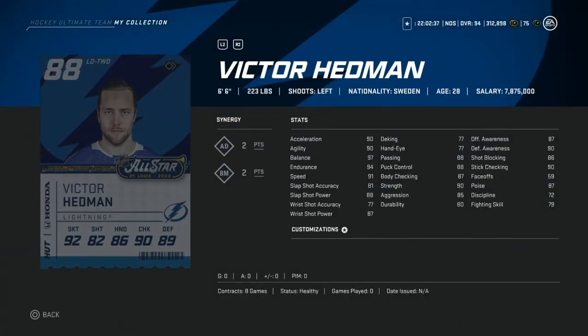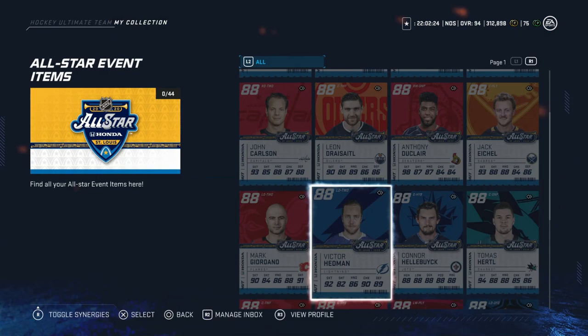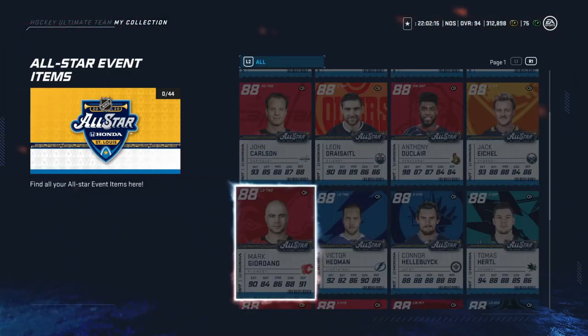Victor Hedman. 6'6", 220 — 90 skating. This is a hard pass for me. He would have to win an event and I don't know what event he would play in. He's probably not going to score. There are far better Hedman cards. Don't overpay for this one. Mark Giordano — same exact thing. Low skating, shot's mediocre, doesn't do enough. Hard pass. Don't want to risk it.